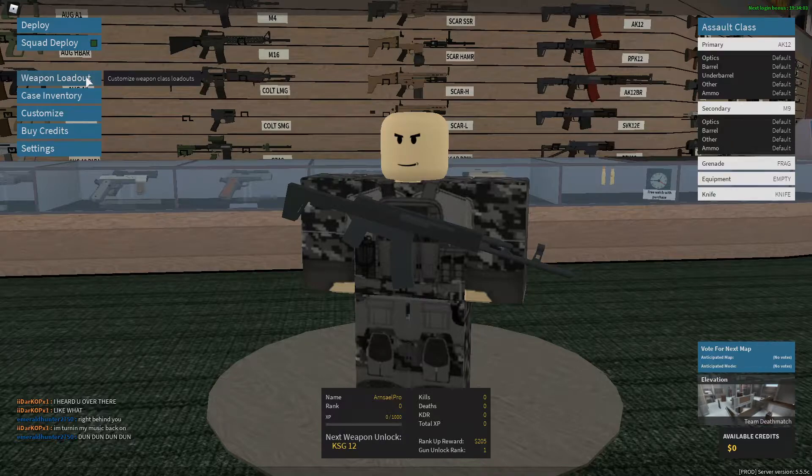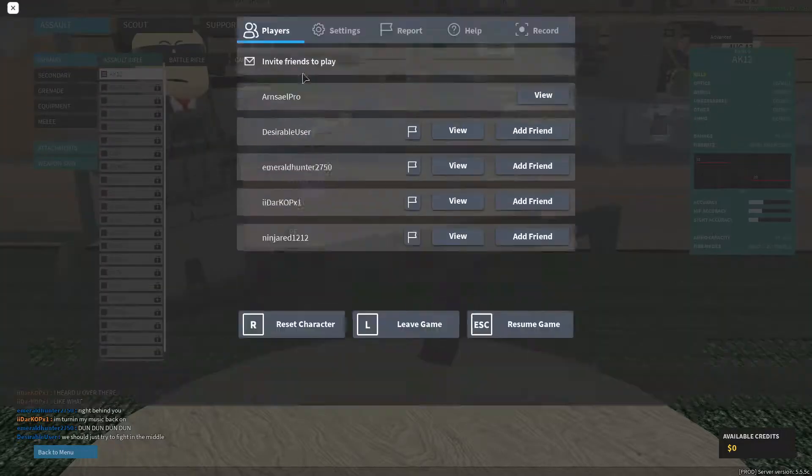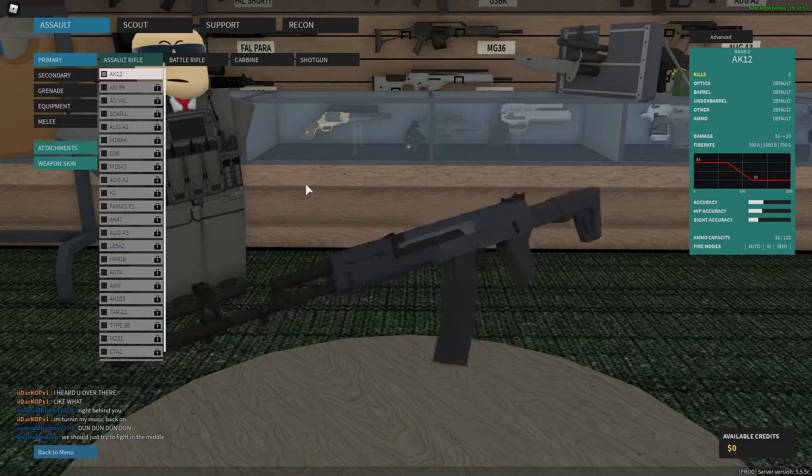First thing you're going to do is go to the weapon mode app. Make sure that this bad boy is equipped — the AK-12. Also make sure you have full graphics, because it just looks the best that way.